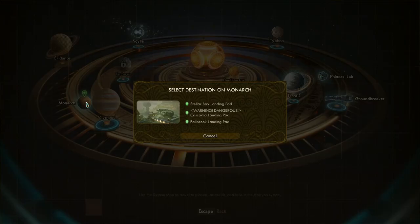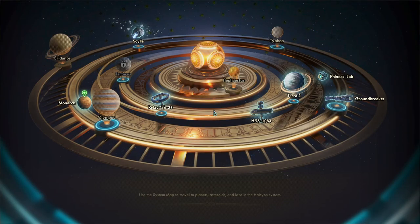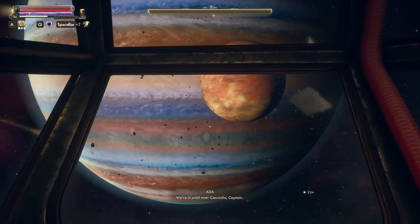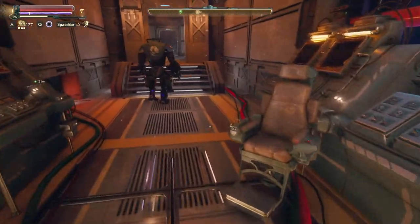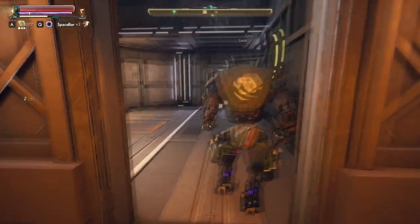Monarch is where we're going, so let us go there. I actually don't know where to land, to tell you the truth. Probably Cascadia — we'll go to Cascadia. That's probably going to be closest to where these mantisaurs are. Cascadia, Captain. Very cool place. I dig it.